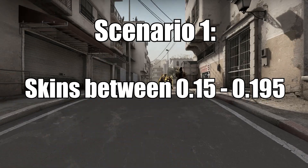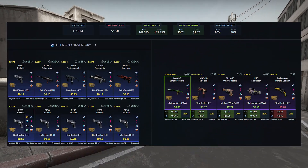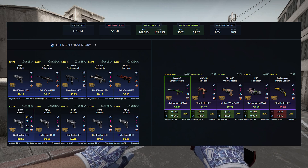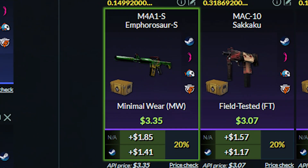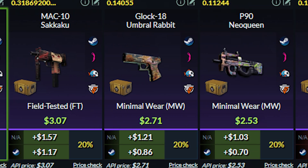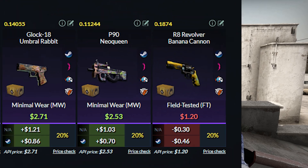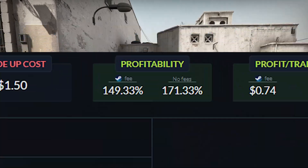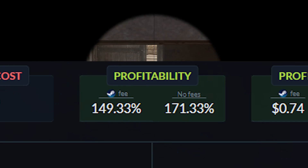The first scenario is if you get skins with floats between 0.15 and 0.195 — just plug them all into a trade-up contract and it will turn out to be an insanely profitable trade-up. You will get $1.40 profit with the M4A1, $1 profit with the MAC-10, the Glock and the P90, and only a $0.40 loss with the revolver. The profitability of this trade-up is literally 171%, and 150% after Steam tax.